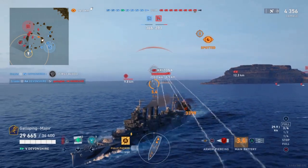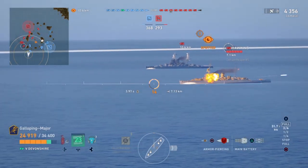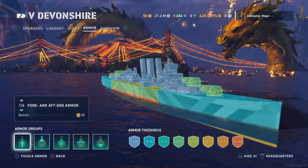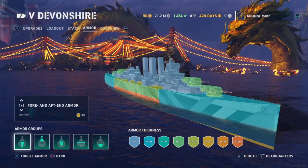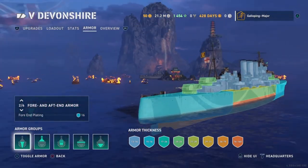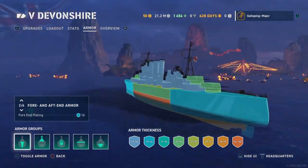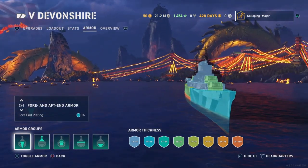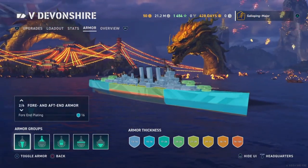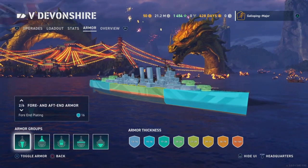However, when it comes to the armour, she is very thin. The best way to look at the armour is always to go back to the port and have a look at the armour viewer. The bow and stern are only really made up of 16mm plating, which is only sufficient to ricochet 8-inch AP rounds. Up against enemy cruisers, you will probably be able to bow and stern tank them, but as you open up they are going to be able to punch through it.